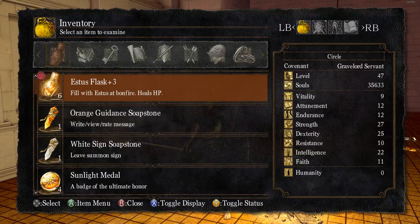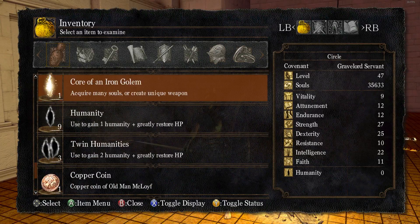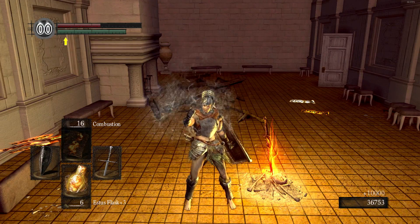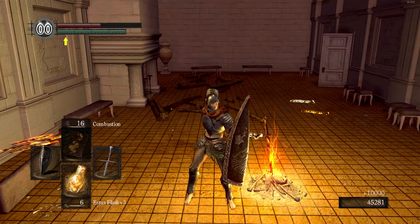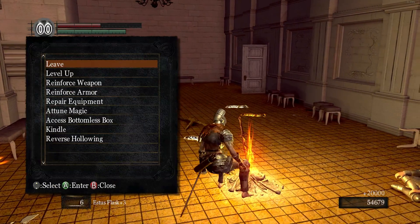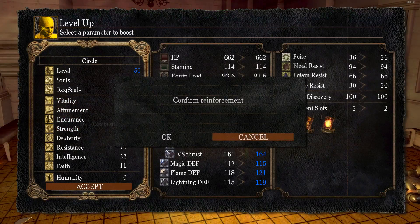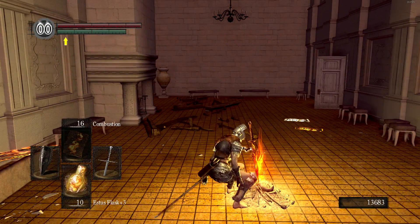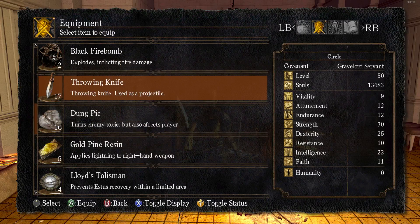I'm going to rest at the bonfire since we have a lot of souls now. I'll pop the two hero souls we found — I think that's 10K each, so 20,000 souls for not really doing a whole lot. We level up and take strength to 30, which gives us access to a couple more items. Now let's go deal with the Titanite Demon.